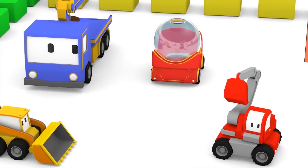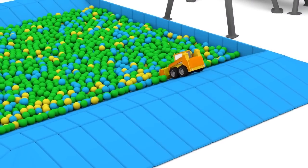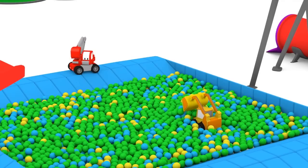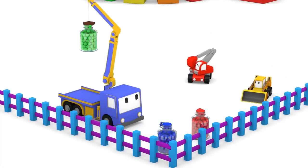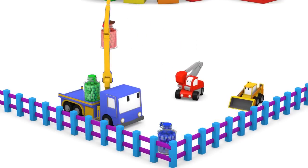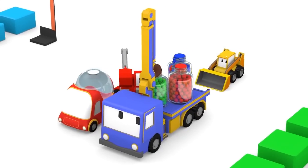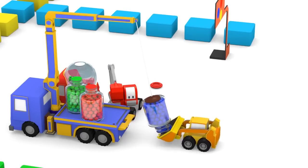Now we need to fill it with candy! Billy, do you think we should fill it with balls from the ball pit? No! Ed, do you have a better idea? Wow! You found containers full of gumballs! A green one? A red one? And a blue one? Let's take them to the gumball machine and fill it up! Charlie can lift the small containers and pour them into the big container!